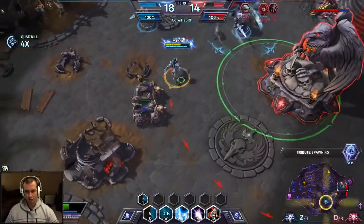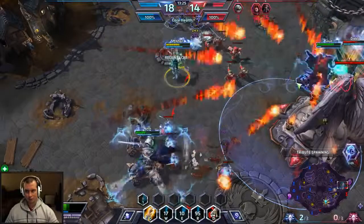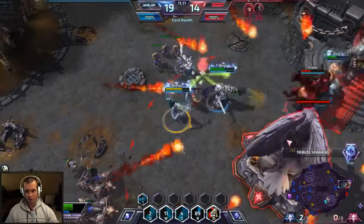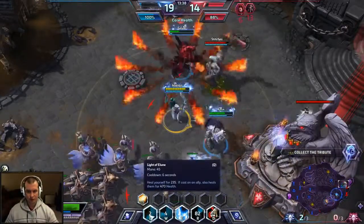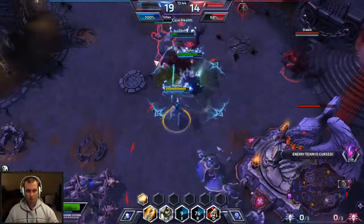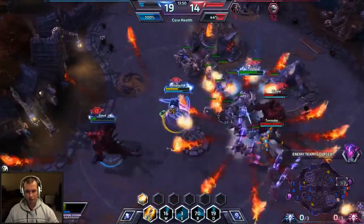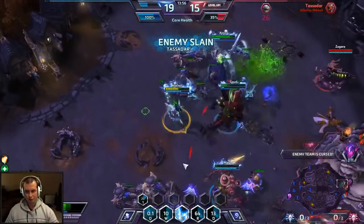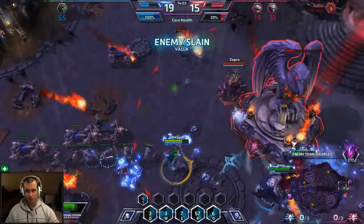Let's see if we can take down Zagara as well — very nice! Going to start doing work on this core. See if we can take it down a little bit. Going to heal up Diablo once he gets a little low. You can see that your heal heals you for 235 but heals your allies for 470 — so it heals them for a lot more. Tassadar doesn't stand a chance at this point — early game he does, but not right now.